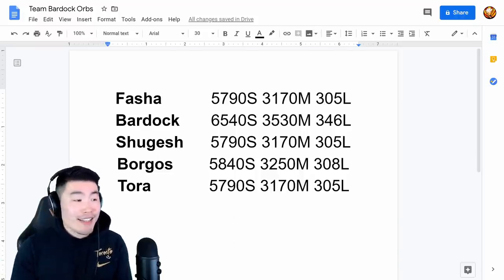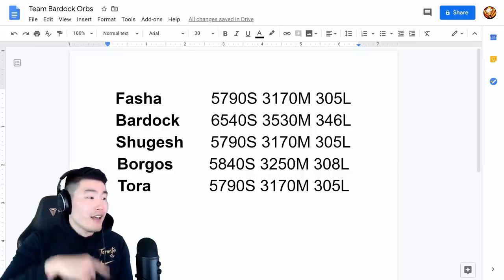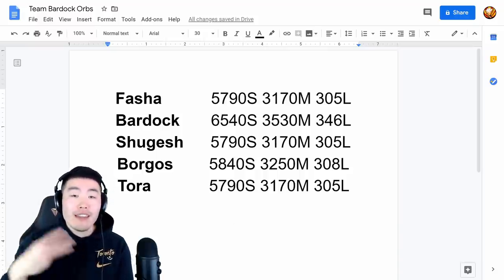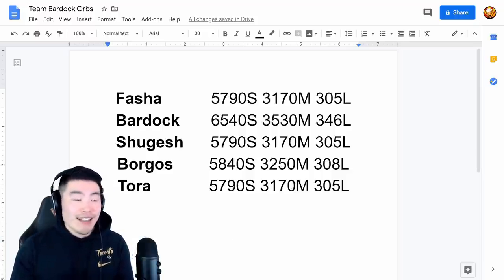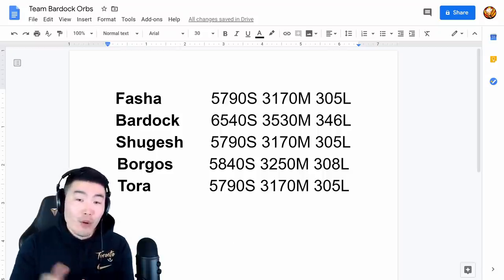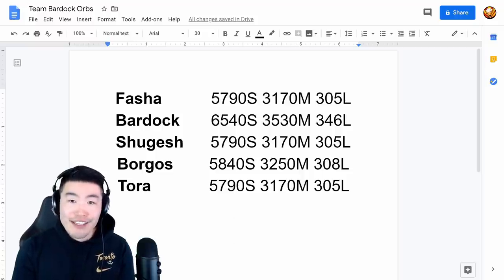Last night I did the grind for Int Fasha, but tonight it's going to be for the STR Bardock, and the day after that it's going to be Shugesh, then Borgos, then Tora in that order. So if you guys are free and have nothing better to do — and I'm assuming most of you probably have a lot of free time right now given the current circumstances in the world — then definitely join me in my stream every single night at exactly 8pm Eastern Standard Time. If you're watching this video as it drops in about four hours, join me in that stream, grind the new unit with me, and we'll get this Team Bardock done together.